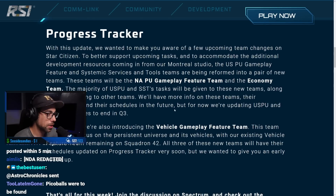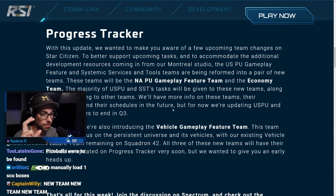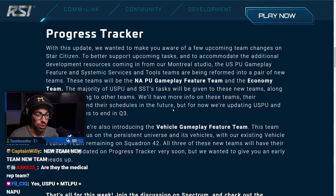For the progress tracker - with this update they wanted to make us aware of upcoming team changes. To better support upcoming tasks and accommodate additional development resources coming from the Montreal studio, the USPU gameplay feature and systemic services and tools teams are being reformed into a pair of new teams: the NA PU gameplay feature team. So essentially USPU plus Montreal PU equals NA PU.